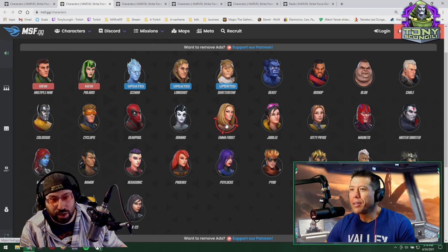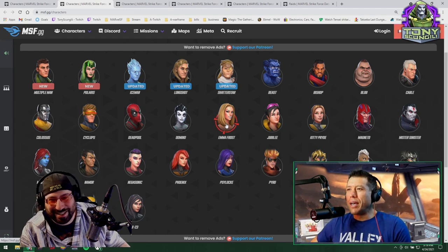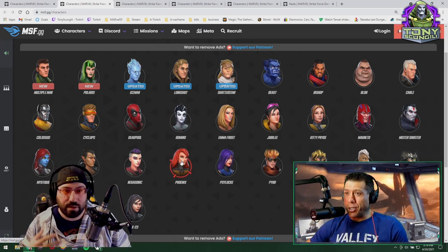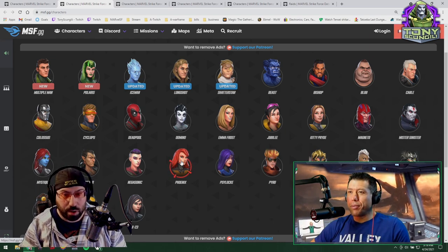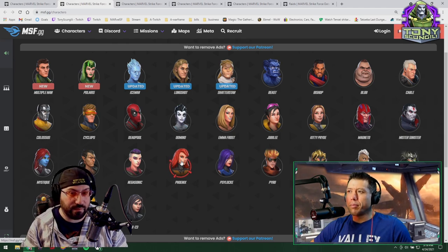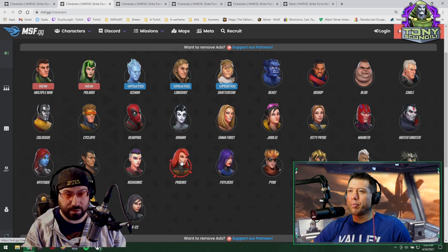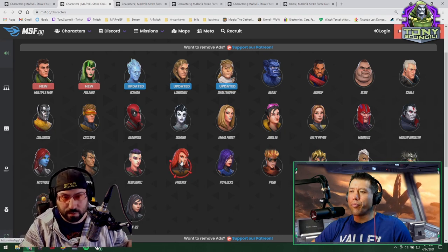Emma Frost is just a good character — if you have 120k Emma Frost and you're doing the mutant raid, she'll help, she won't suck. Phoenix is another one — you probably need her for Dark Dimension if you want to do the last node of the mutant node without Kitty or Iceman. You can make a little bit of a hybrid setup — if you bring Longshot and Shatterstar to 15, you can use those to get more value out of the Astonishing X-Men.